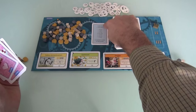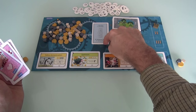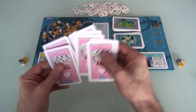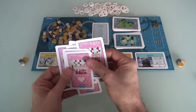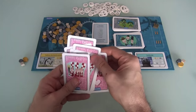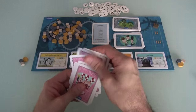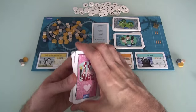Every round, we have the order phase, the action phase, the development phase, and then the cleanup. During the order phase, each player — including the dummy — is going to play two cards: one face up in public knowledge, and one face down in secret. The dummy player just chooses two cards randomly, whereas me and Jen will be thinking quite a bit about which cards are the best to play.